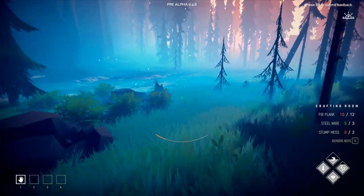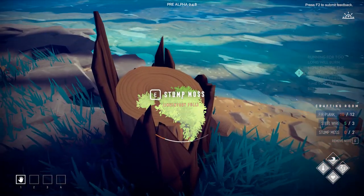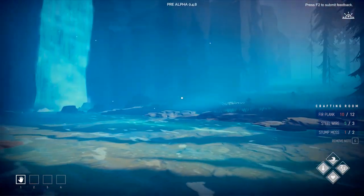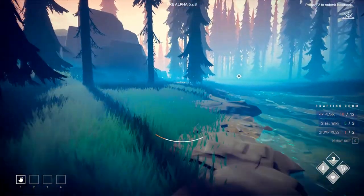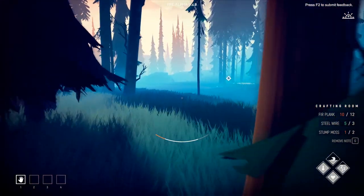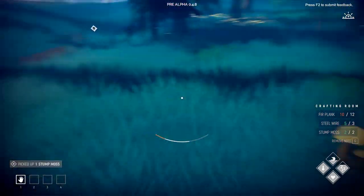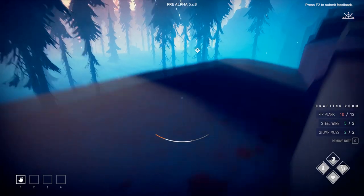Yes, that's the right kind. We need one more of these — inventory full. One more stump on the way home and we'll have everything we need. There's the same stump and it has some moss. I definitely left enough planks at home to complete this structure. Let's get home and expand our little cabin.